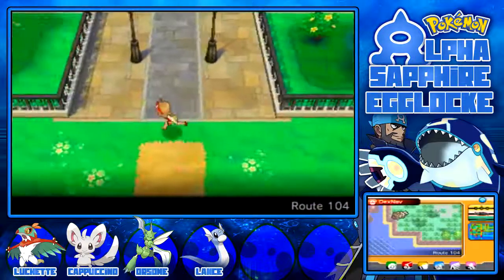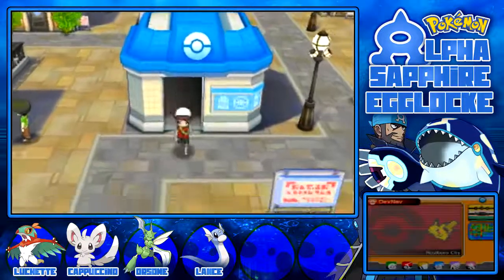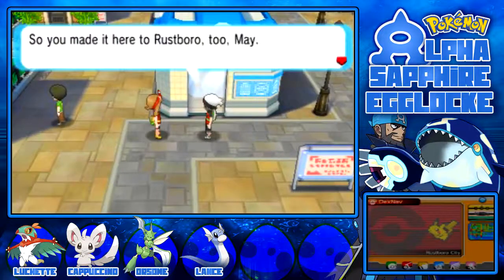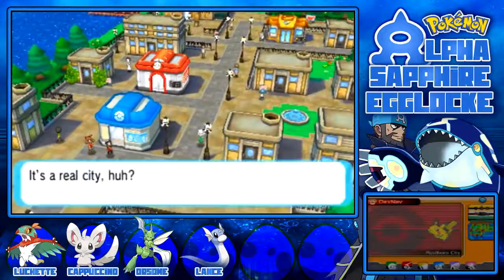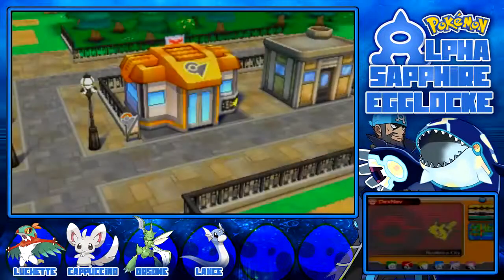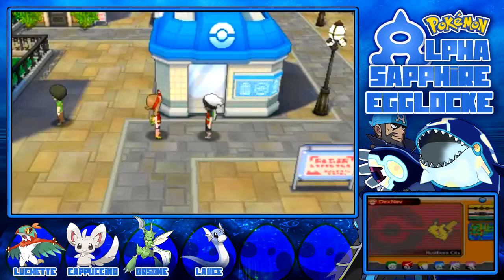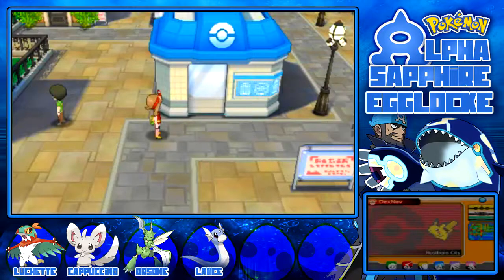Right guys, that is it for this episode — we have finally made it to Rustboro! Oh no, okay, looks like we're going to have to meet Brendan first. So you made it here to Rustboro too, May? Well no, I got lost and ended up in... I don't know, Iraq. It's a real city, huh? Nothing like Little Root. Oh, did you know there's a gym here too? Soon as I gather a few more Pokemon, I'll be trying my team against it. See ya!